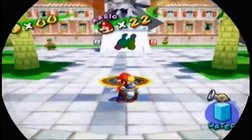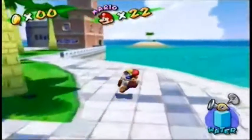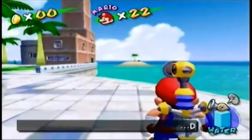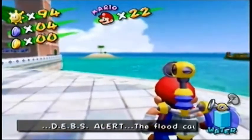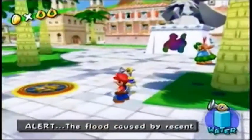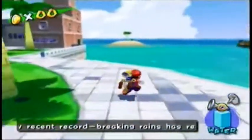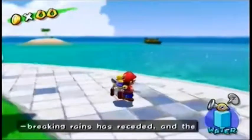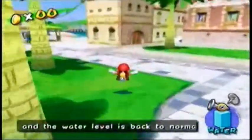Now the other shine sprite — not only is it a hard level, it's a pain trying to get to it. It's way over there on that island. There's a pipe, but that pipe has the Yoshi goo on it that only Yoshi can get rid of. And if you remember, Yoshi dies if he touches the water. So you have to go through this really long path to try and get out there, which we're going to start doing now.